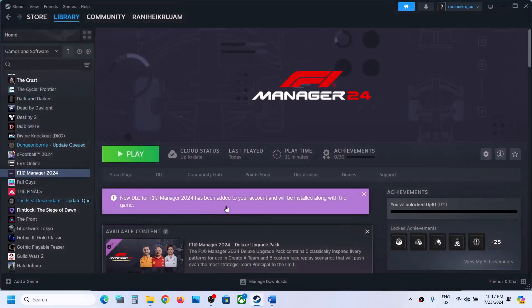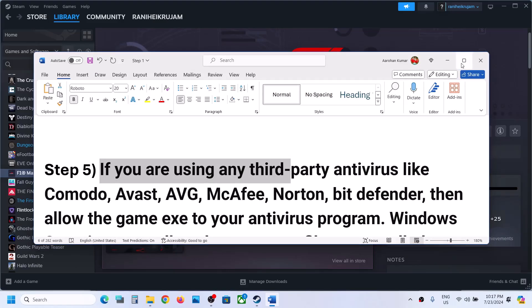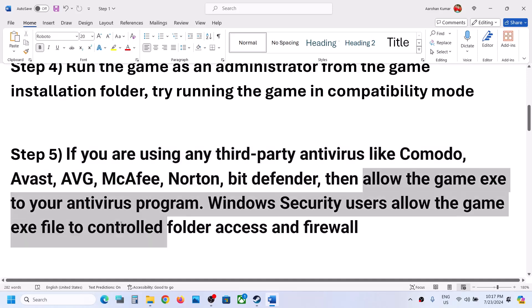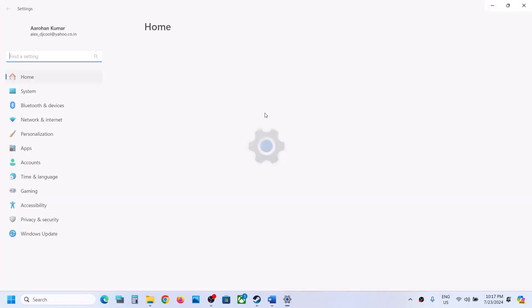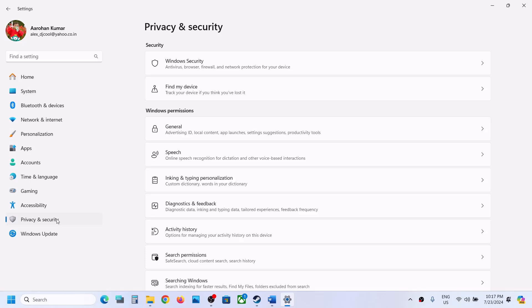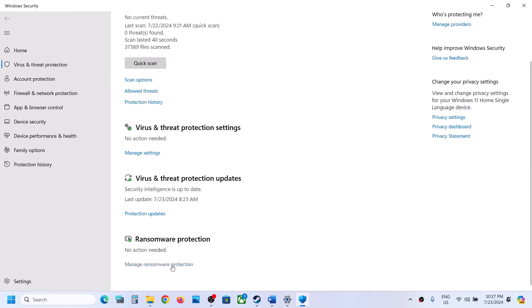The next step is to handle your antivirus. If you're using a third-party antivirus like Avast, AVG, McAfee, or any other, make sure you allow the game exe file in your antivirus program. If you're using Windows Security, go to Privacy and Security (or Update and Security on Windows 10), click on Windows Security, then click on Virus and Threat Protection. Scroll down and click on Manage Ransomware Protection.